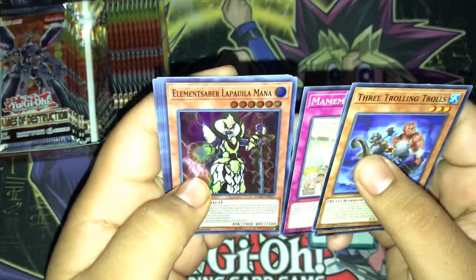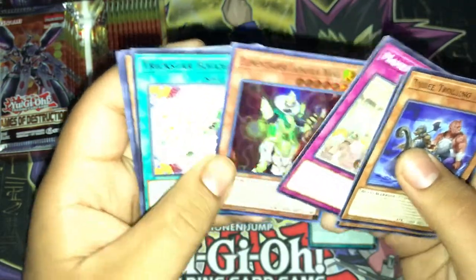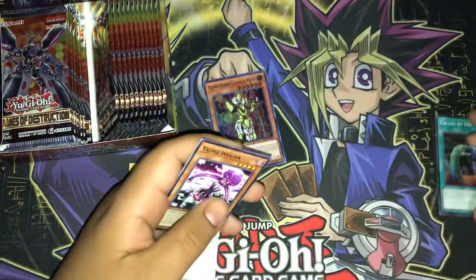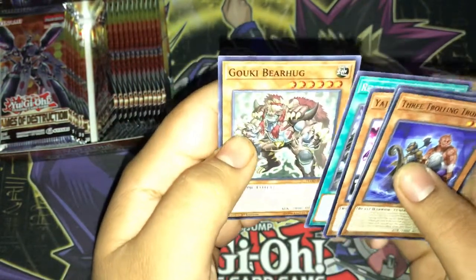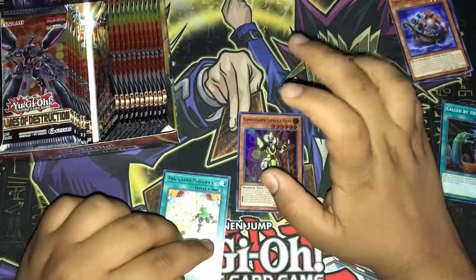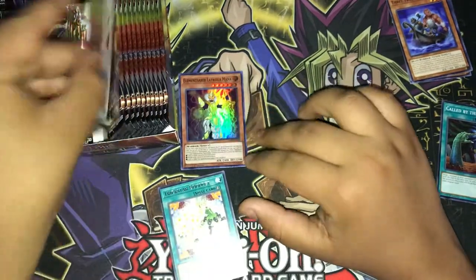Elementsaber Meklanm in the pool, Mana Trick Shark, Bouquet — sorry about that. Then we have Yajiro Invader, Reboot, Dread Evolution, and Goki Bear Hug. I forgot these come with a Super and a Rare, so that caught me off guard for a second.